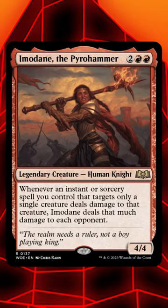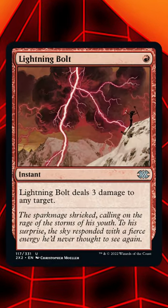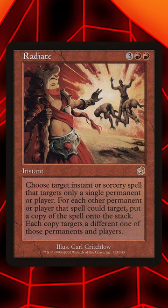Here's the plan: you play Imodain and then cast a Lightning Bolt targeting a creature, and with the Bolt still on the stack, cast Radiate to copy the Lightning Bolt for each permanent and player.